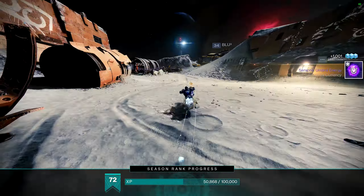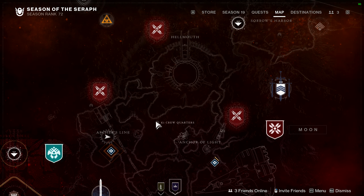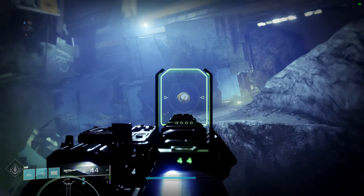Now we're in K1 Crew Quarters, which is the one in Hellmouth. This one is right here — after you come up to the top of this hill. That's the entrance over there. You come through the entrance, come up this hill, just before you jump over — right there.